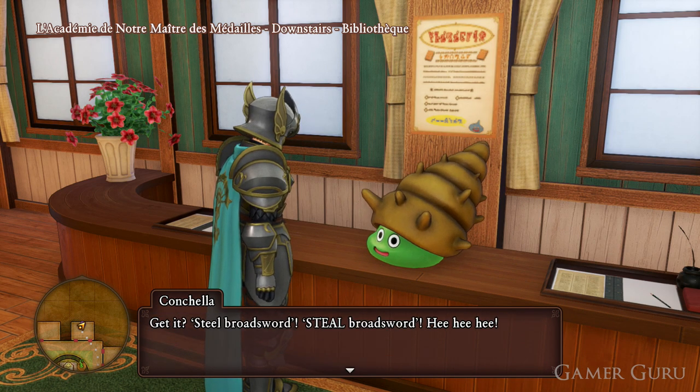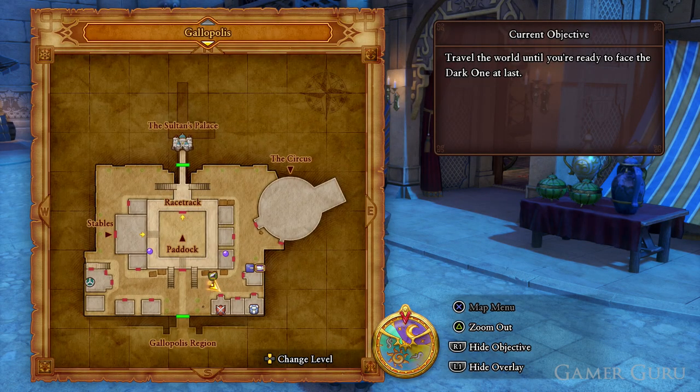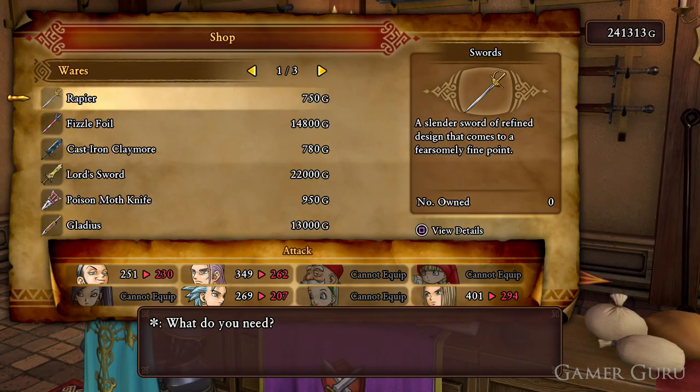Now moving on to part 2 of this side quest, the second weapon we'll need to obtain is a fissile foil. To obtain this weapon we can simply buy it from either Gondolia or Gallopolis. I should warn you this weapon is slightly more expensive if you decide to buy it.